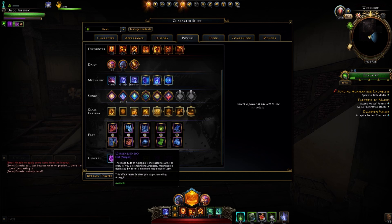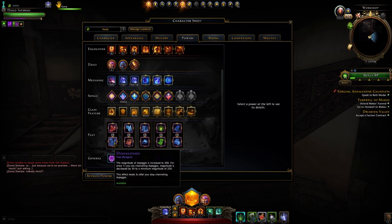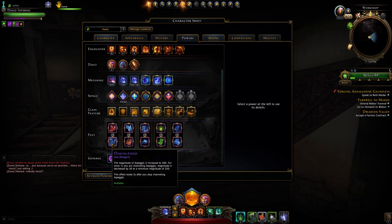Then there's the other channeling feat — I believe it's Domino. The magnitude is increased to 500, but for every 1 second you are channeling, magnitude is decreased by 50 to a minimum of 250. So comparing the two: with Crescendo you gain up to 425, whereas with this one you start at 500 but it diminishes down. You would most likely go with Crescendo — you're only gaining 75 magnitude with this one before it starts to diminish, so it's generally the worse choice.